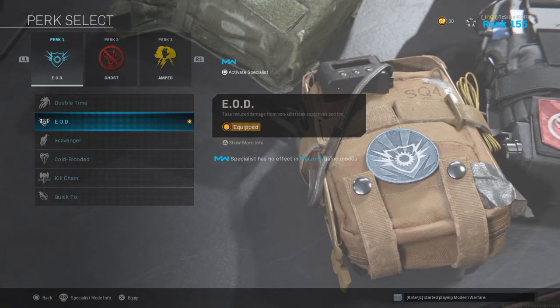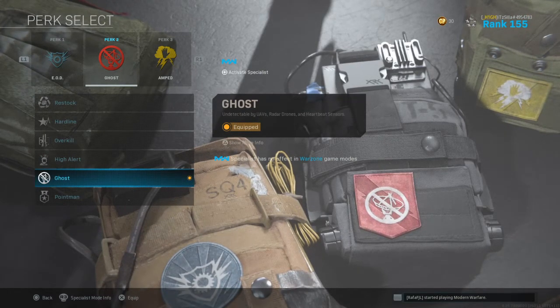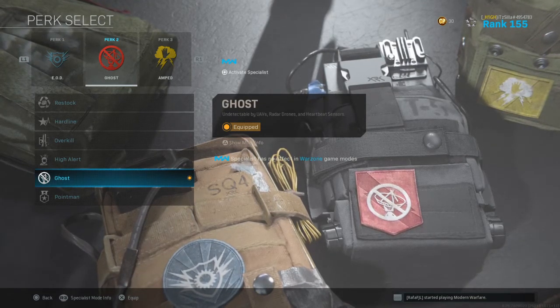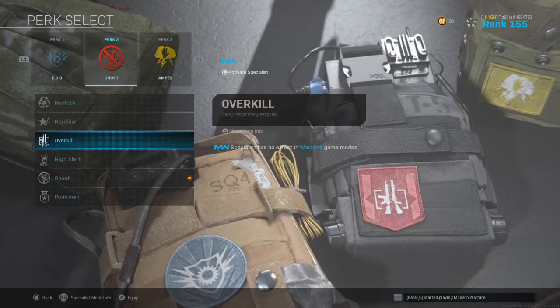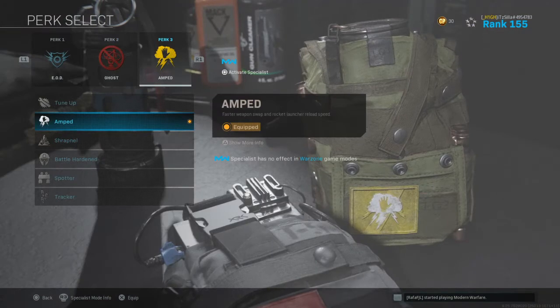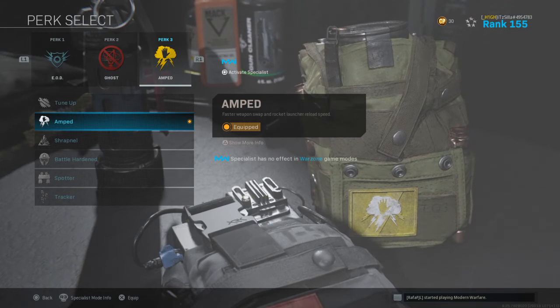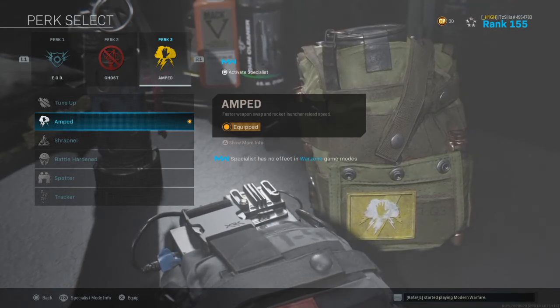I use Ghost because I simply want to stay off radars and not get pushed by players with UAVs. But you can always rock Overkill — it depends on how you play. For the last perk I have Amped for the faster weapon swap and rocket launcher reload speed. Everyone uses Amped or Tracker sometimes.